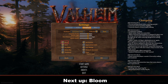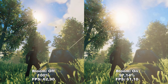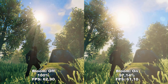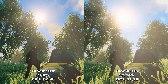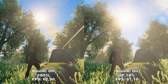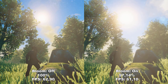Next up we have Bloom. Bloom adds extra realistic lighting to different lighting sources in the game — for example, the sun. As you can see, it looks a lot more realistic and sharper with it on, something you'd expect if you were actually looking at the sun in real life. Therefore, I would definitely recommend to leave this on, because it helps create that atmosphere the game is really good at. You only lose a couple percent performance anyway.